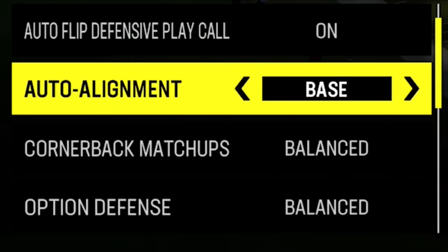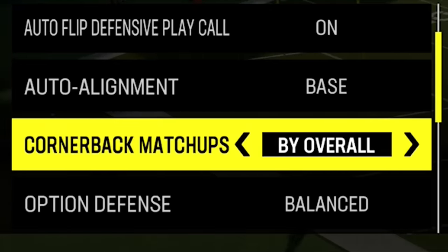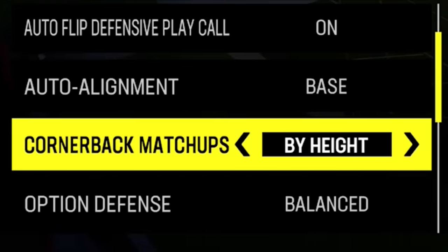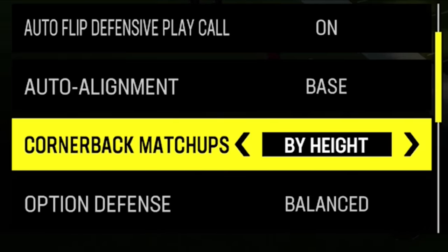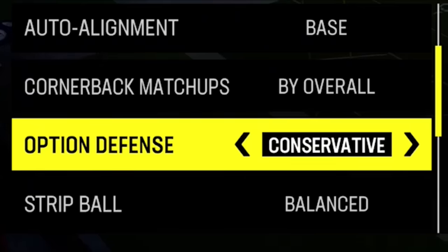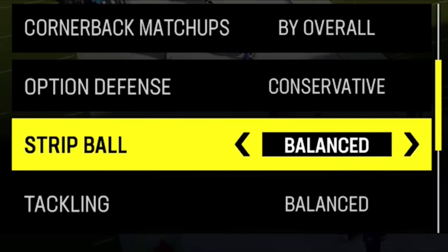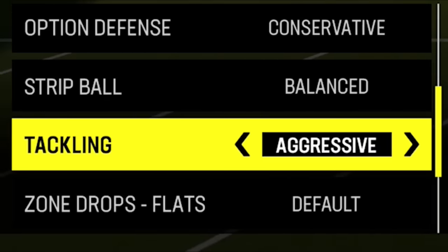Cornerback matchups — I always set this by overall unless you have a huge speed disadvantage, in which case go by speed, or a height disadvantage, go by height. If you're playing against Tyreek Hill you might want speed; if you're playing against Mike Evans or Mike Williams — a 6'5" or 6'6" receiver — you might want height. It really depends on your personnel but I typically go by overall until I see an issue. Option defense: always set to conservative, because you need somebody to focus on stopping the quarterback — the QB will just get a free lane if you don't.